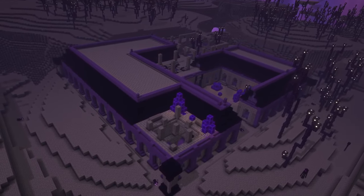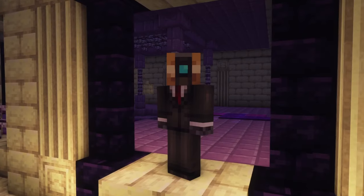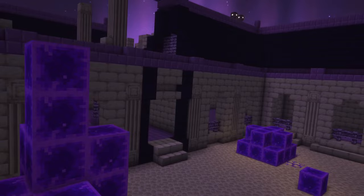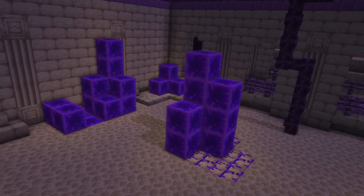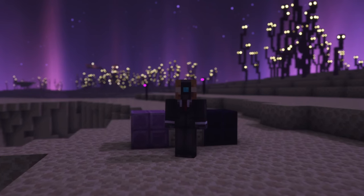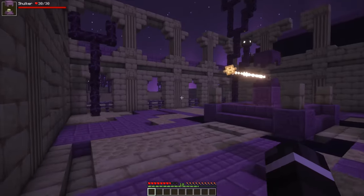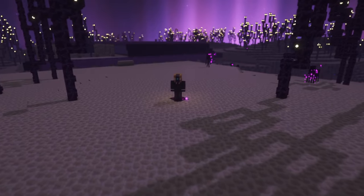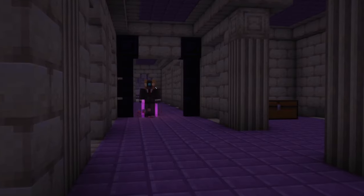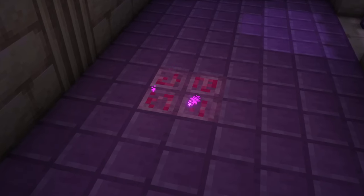There is also a structure that you can find in the end dimension. You can locate it using the Eye of Void, which works like an ender eye. This structure, called Ruined Citadel, is made up of many new blocks like endstone building blocks, obsidian blocks, chorus blocks, as well as void blocks and purple blocks. When entering this structure, you should watch out for trap blocks on the ground. There are three different types: the endstone trap block will teleport you to a random location in a close distance and will blind you. The obsidian trap block will pull mobs towards it until it explodes 5 seconds later. Stepping on a purple trap block will cause a void rune to appear, which will damage you and inflict slowness 4. The traps have a cooldown after being activated.